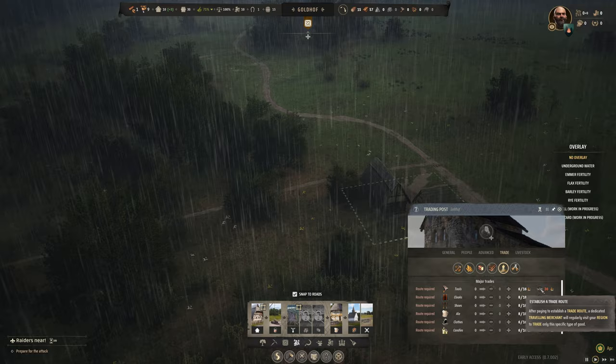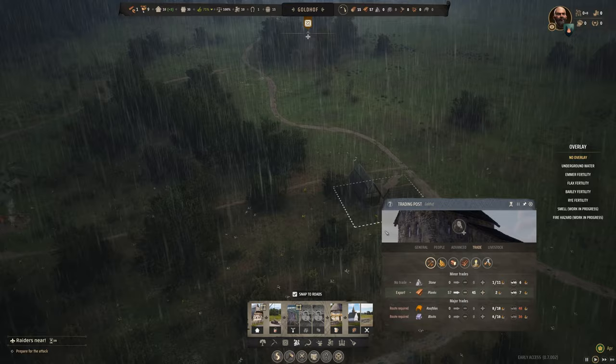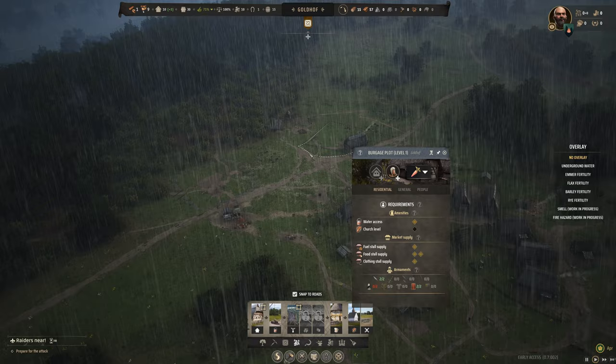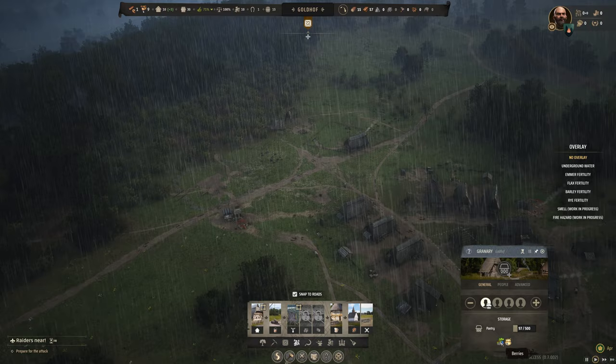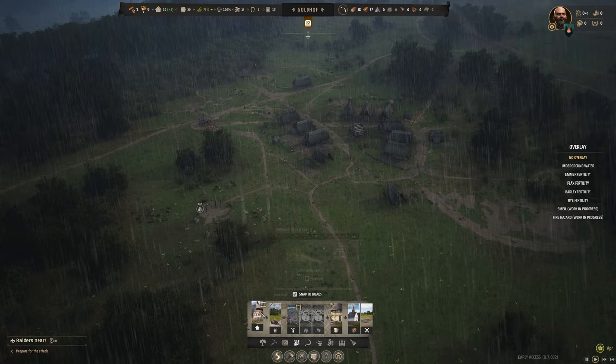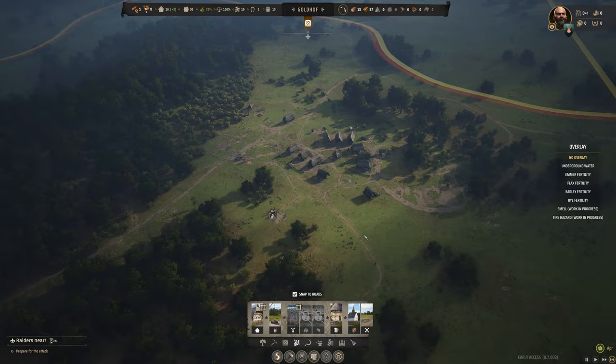To buy tools you have to establish a route and pay a bunch of money. People are quite happy about the market and food variety — honey, berries, eggs, and hopefully some vegetables. But we're not really pulling in coin like I was hoping. We just need more families to be able to buy what we need. We need to bury bodies apparently — I'll build a corpse pit down in the woods.